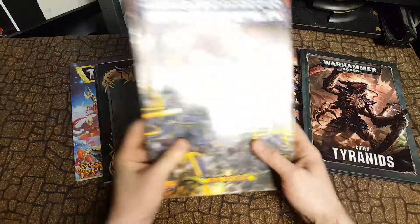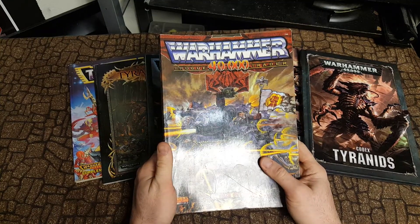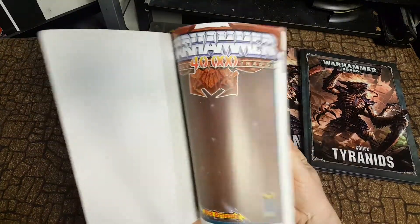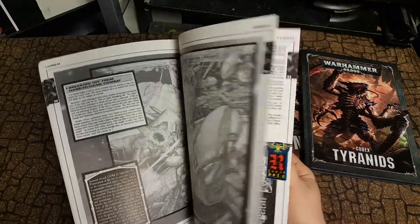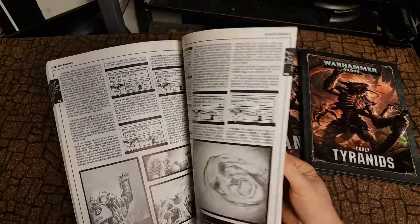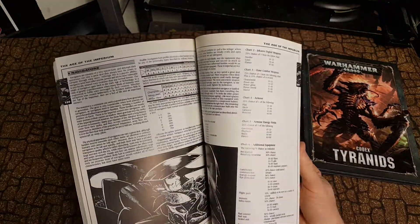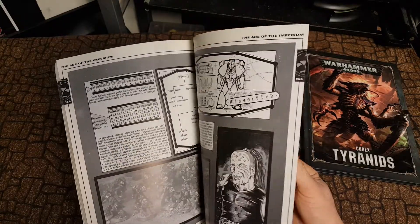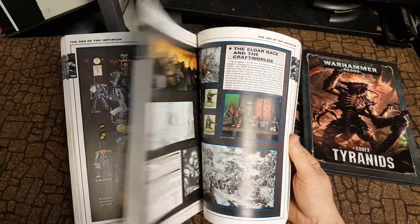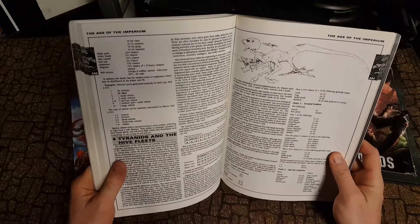We're going to start way back in 1st edition Warhammer 40K: Rogue Trader. If you don't have this book, go find one. It's really cool because Rogue Trader was the first version of Warhammer 40K that really got popular using miniatures and roleplay — it's really a great system. When you're looking through here, you can really see the bones of the entire Warhammer 40K stories and the history behind everything. It hasn't really strayed too far from this original version.